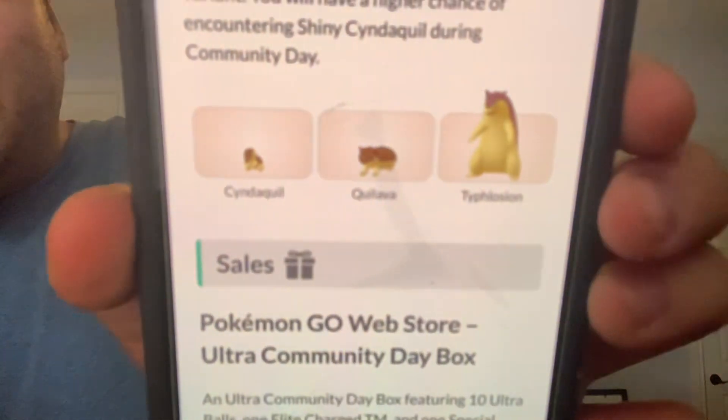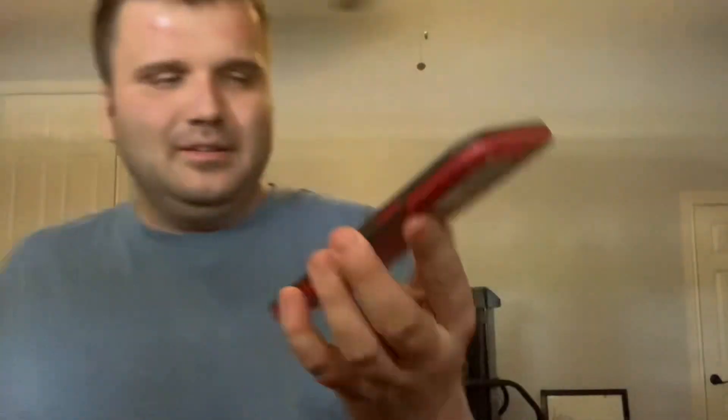Here is the Shiny Cyndaquil family — it's a decent Shiny family, not going to lie. And there's the Community Day Ultra Box with 10 Ultra Balls, an Elite Charge TM, and the Community Day Special Research — all for $5.